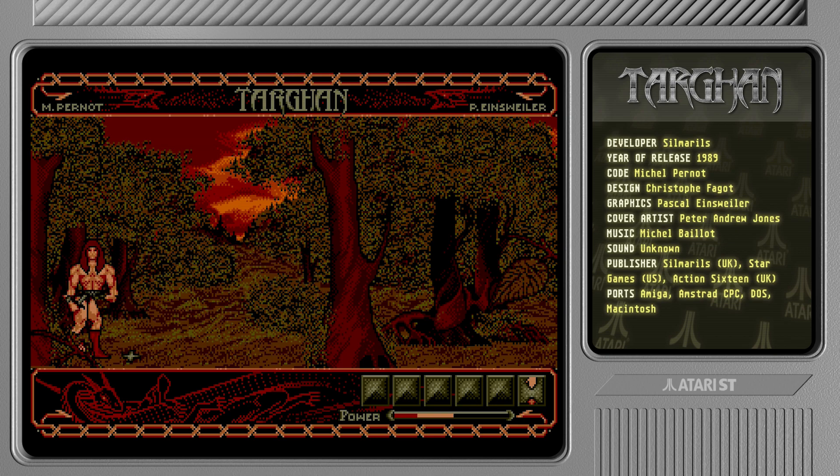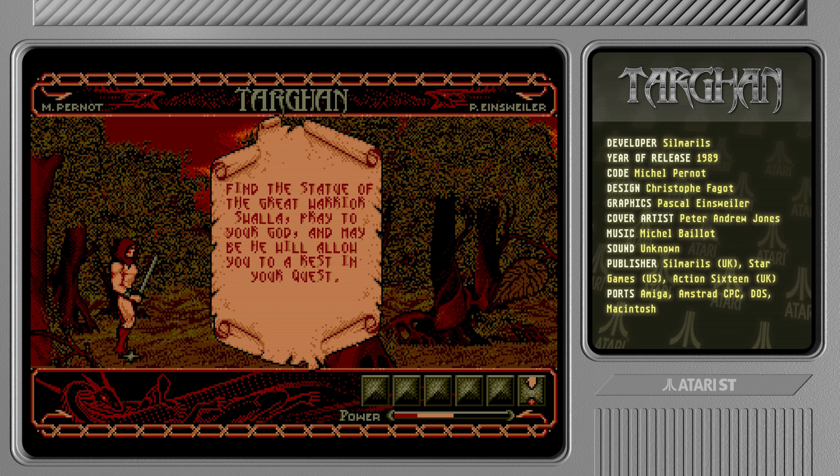Here's something - I'm guessing these are throwing stars. 'Find the statue of the great warrior, shall I pray to your God, and maybe he will allow you to rest in your quest?' Yeah, this English is so weird. But anyway, let's go and grab that. Throwing star - that's nice. And we can't go any further that way. That's a shame. Maybe we can jump past that well and see what goes on to the right.